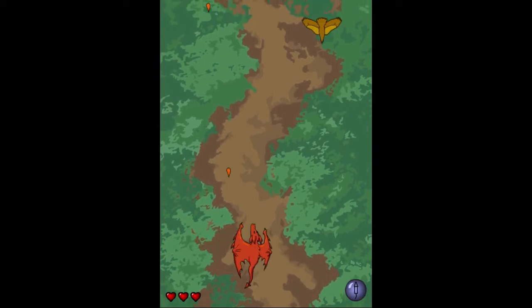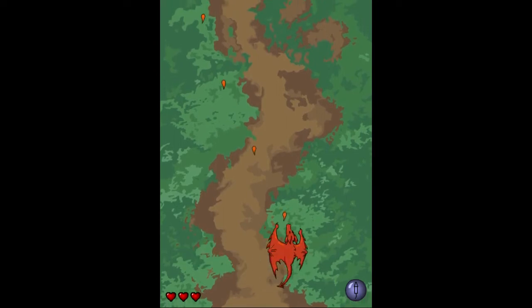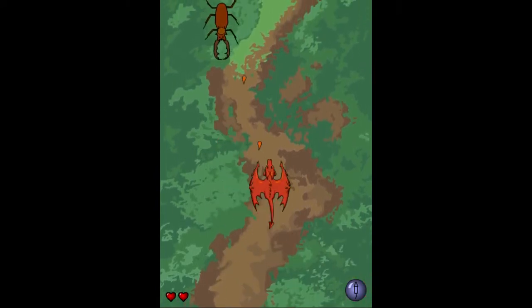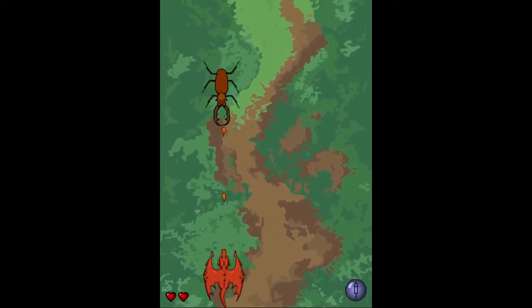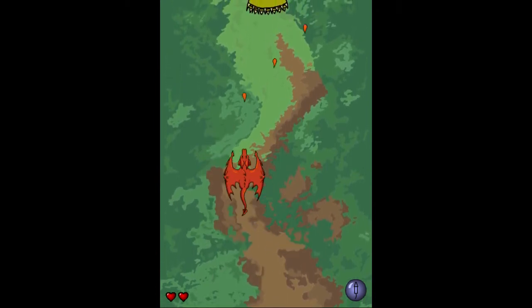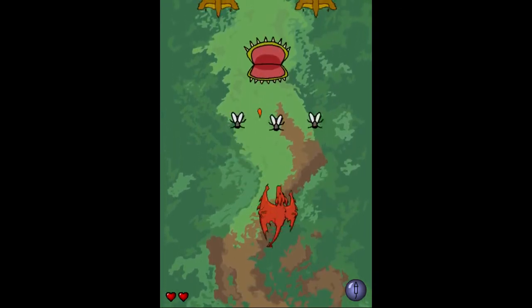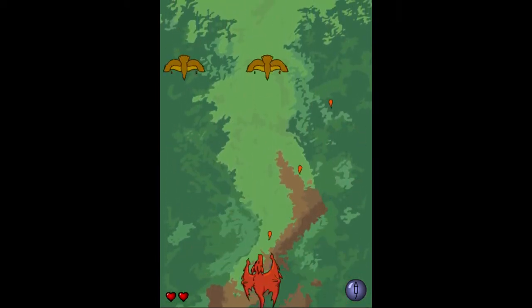It seems like it's a pretty basic vertical scrolling shooter, but I'll be honest with you here. We've got a lot of bugs here. Why are there so many giant bugs in the forest? One can only wonder. Spies are actually projectiles, not animals. So, some bugs and birds — everything that flies, apparently.